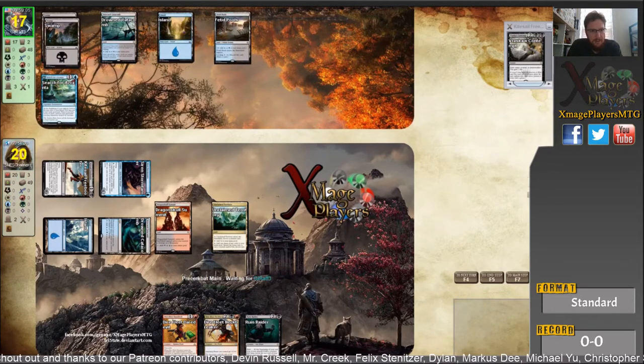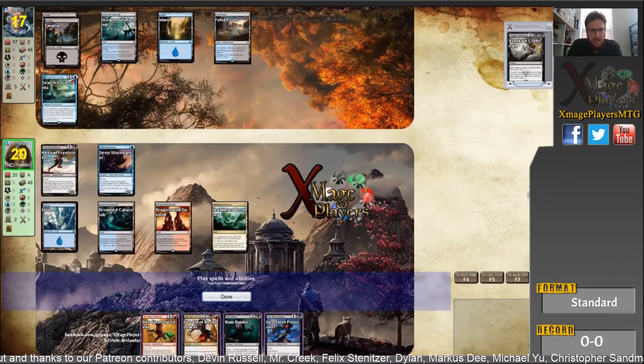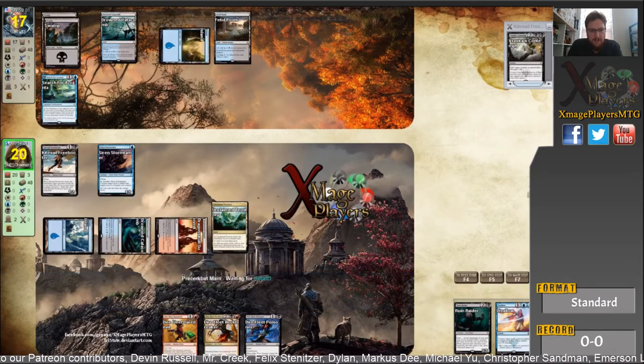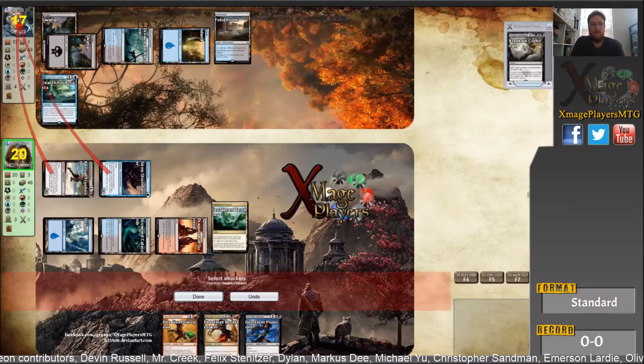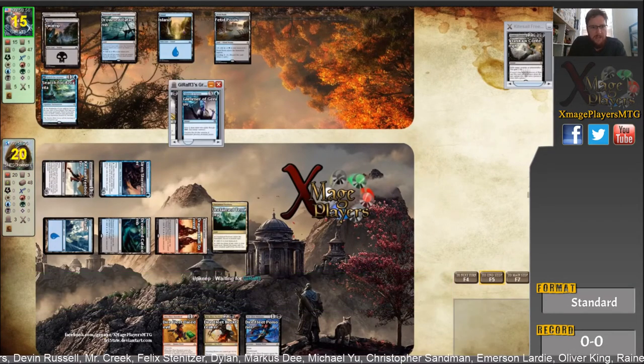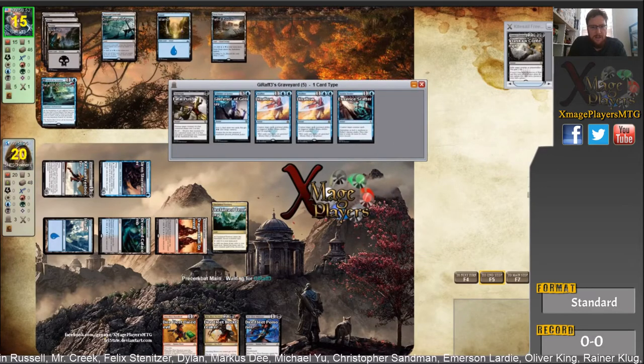Pass the turn. He's down to two cards — I'm thinking surely he's running out. I'm going to play the Ruin Raider, because Diafleet Neckbreaker is the key card I really want to resolve. It pumps every attacking pirate plus two. So he's down to one card. I think I've run him out of town now.